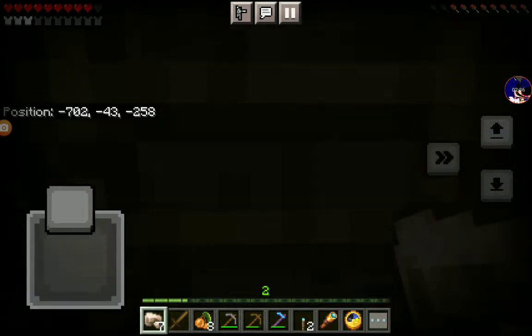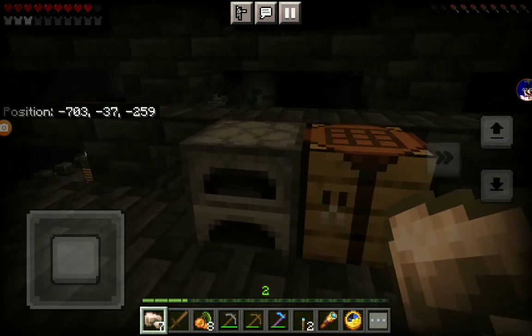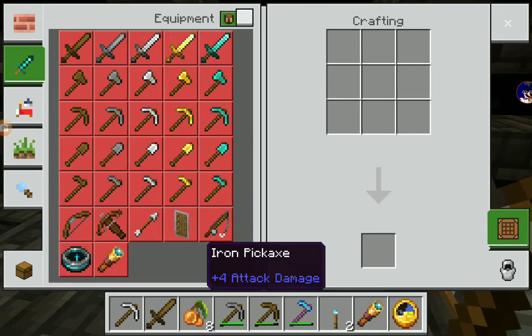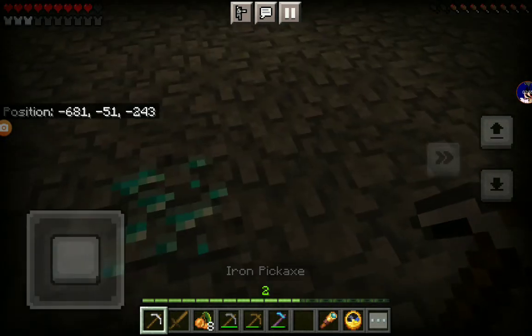I found some iron and we're going to smelt this into some iron. Iron pickaxe, baby — let's go! Now that I have an iron pick, I can finally mine diamonds.